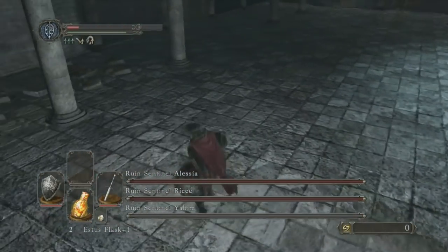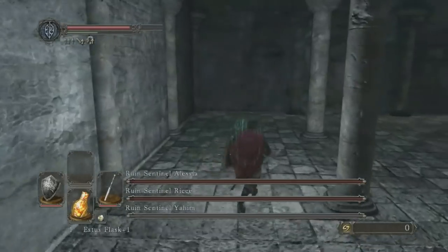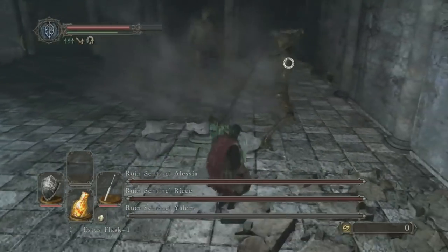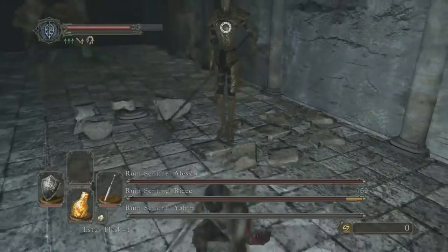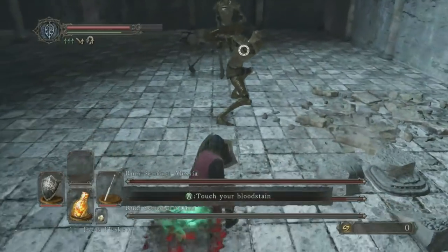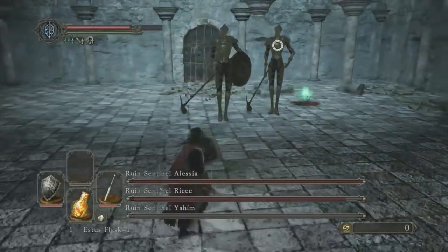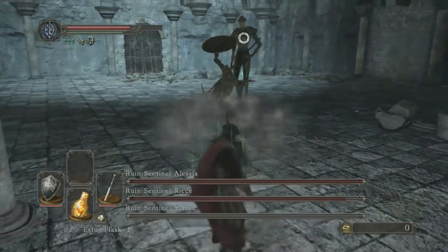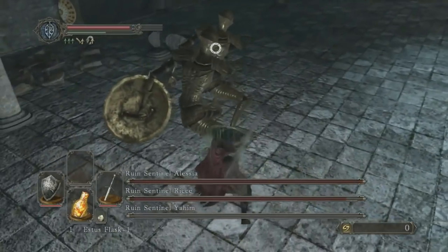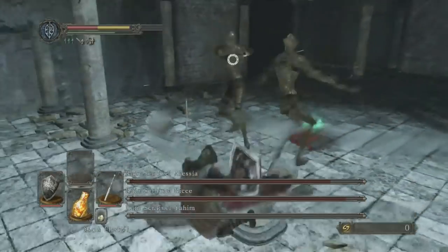Once you defeat Yahim — assuming he's the one up on the cliff when you first drop down — the other two will drop down and you'll have to fight both of them. As you can see he threw his shield there, and eventually the other Sentinel will throw his shield too. All you do is wait for them to attack, go in and grab a hit, then come back out. If it feels like the other one's going to attack while you're attacking, play it conservative. There are no world records to be had, especially on your first playthrough, so just take it slow and you should have no problem defeating the last two Sentinels.